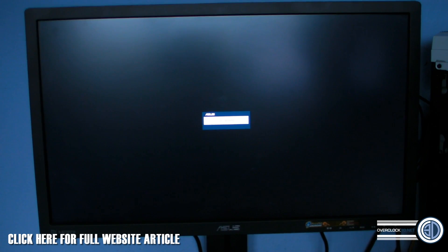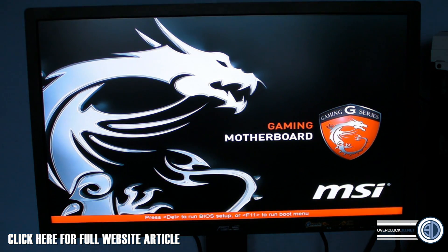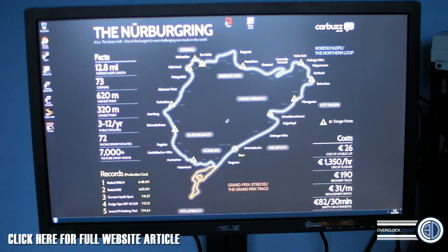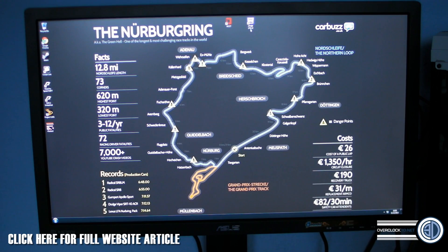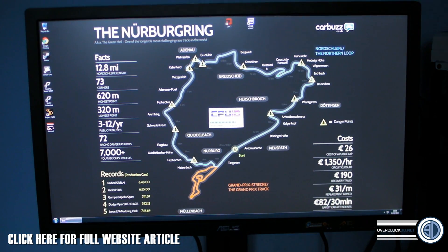All you need to do now is hit F10 — that's going to save your configuration — hit enter and your system will reboot. I'm going to let it reboot on camera for you. There we go, we can see it's all started up and we're into the desktop.